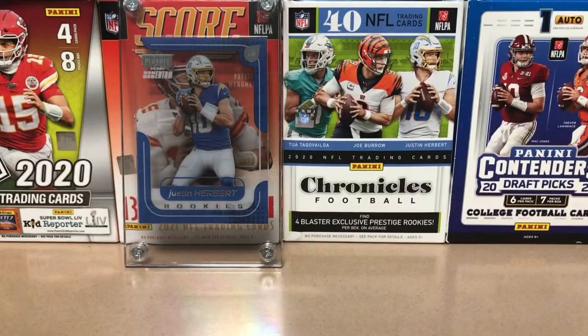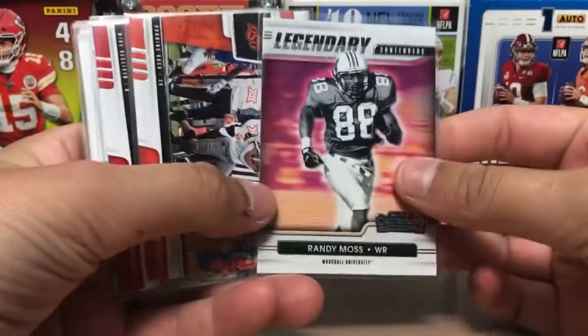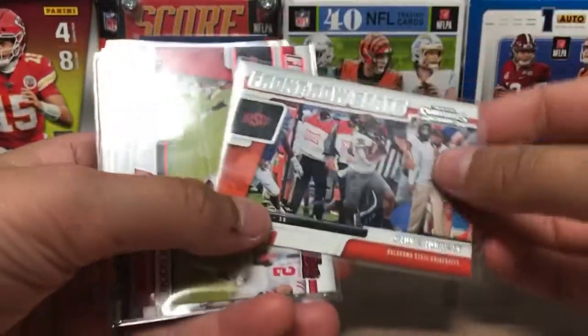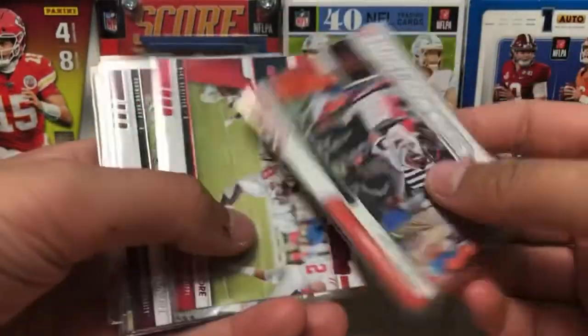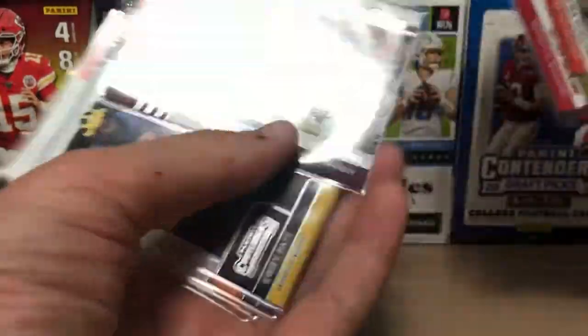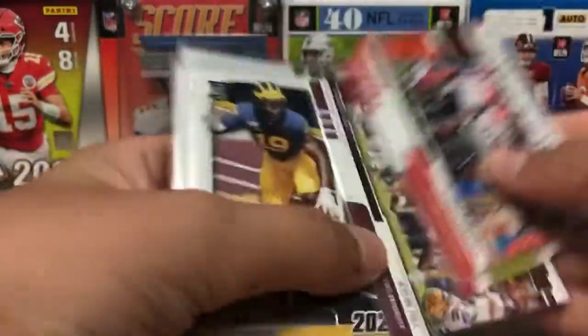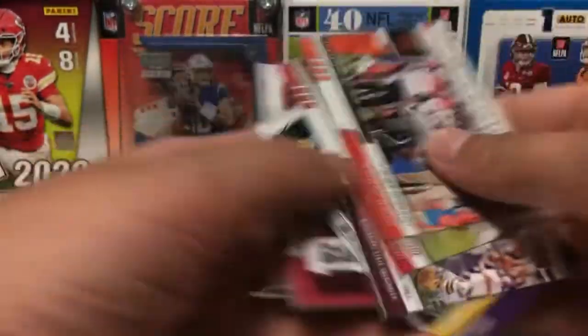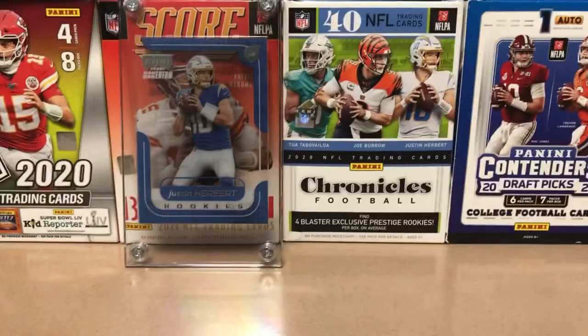You do get some Rookies, inserts, and parallels. This is an insert — Randy Moss. And then I got a Chubba Hubbard, an Elijah Moore Red Parallel, a Kylon Hill, a Travis Etienne, James Robinson, and Kyler Murray. The James Robinson and Kyler Murray were Red Parallels.